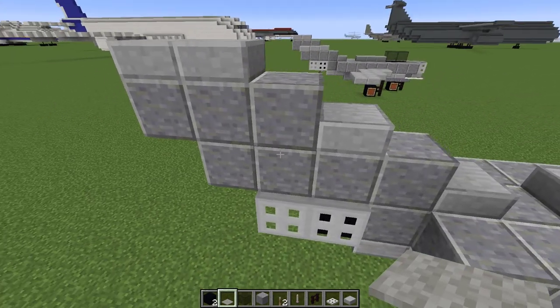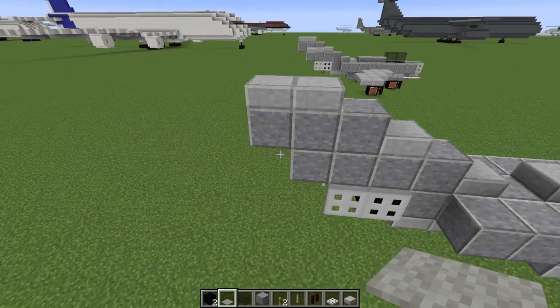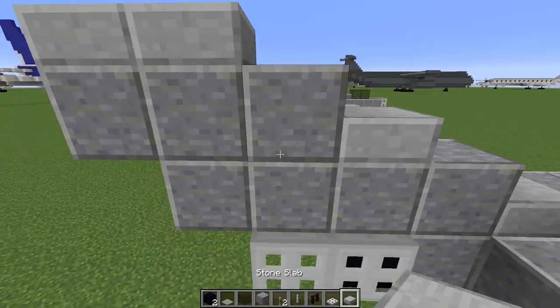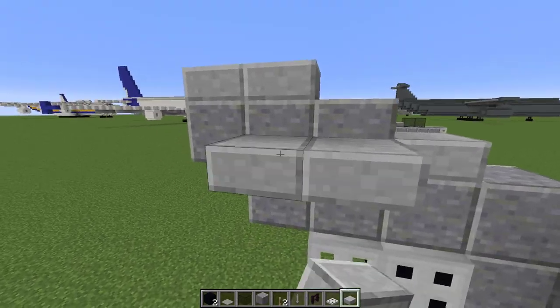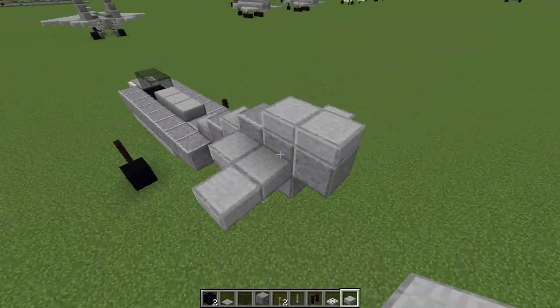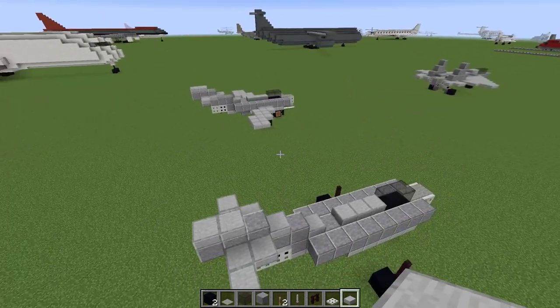Let's build the horizontal stabilizers as well. They're not very big — they're sort of in the middle of the vertical stabilizer, and they're very simple. That's pretty much it for the tail, and now we're going to build the wings.